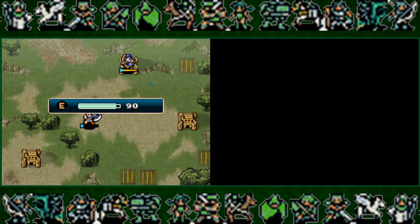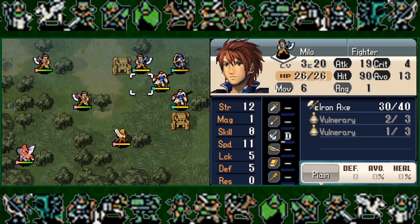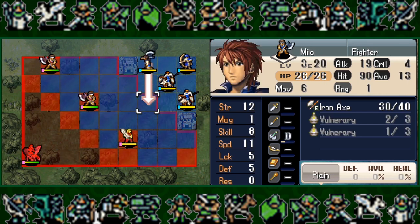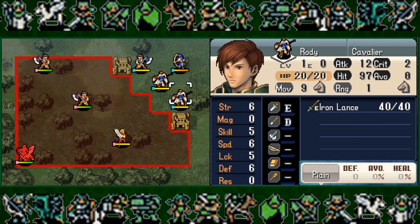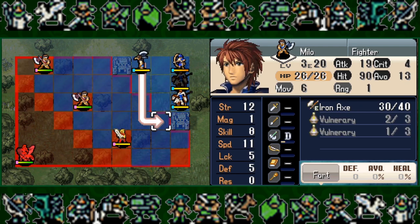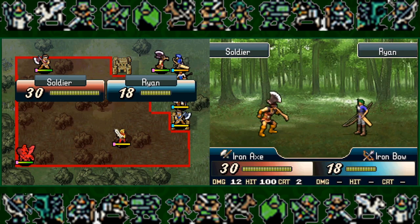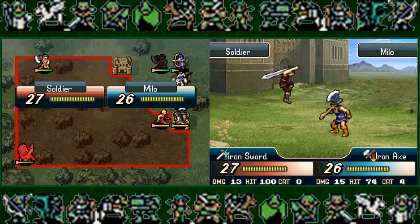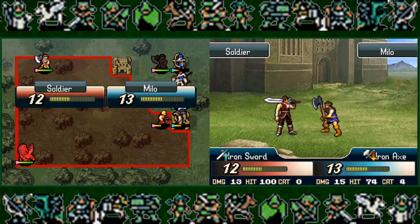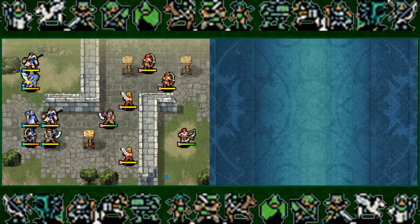Chapter three is like an actual challenge that implements what you learned in chapters one and two. It's an effective test of your knowledge: there are more enemies on the map, so you need to be more careful about enemy priority, player phase versus enemy phase decisions, and proper terrain usage — especially standing on forts to raise your defense and get healed. Chapter three is the culmination of everything from chapters one and two, putting it into practice.